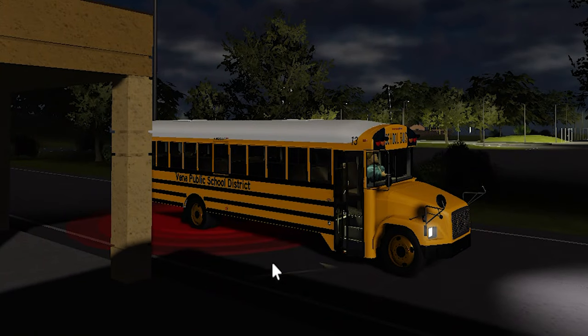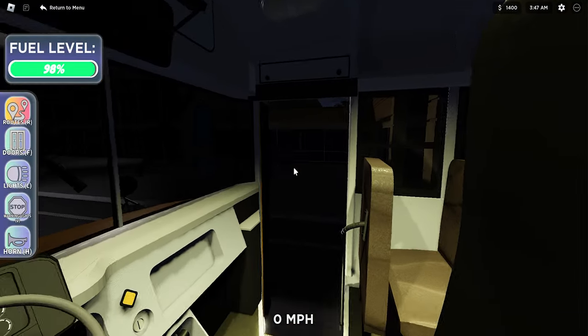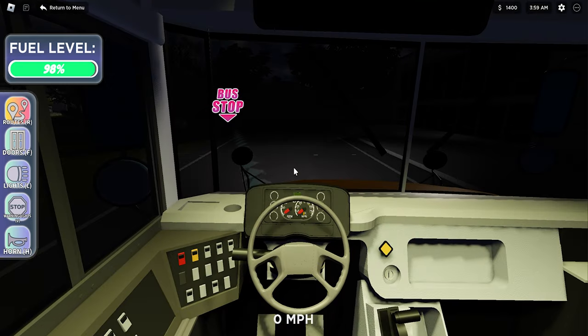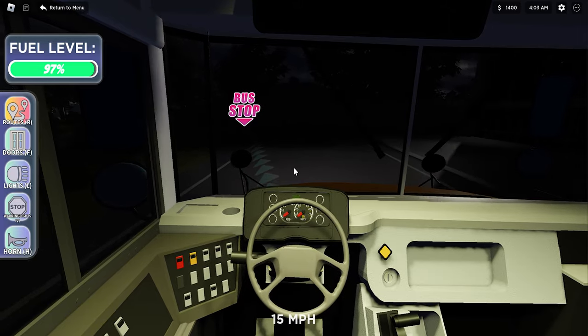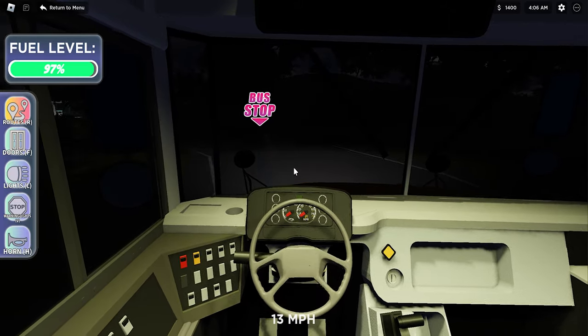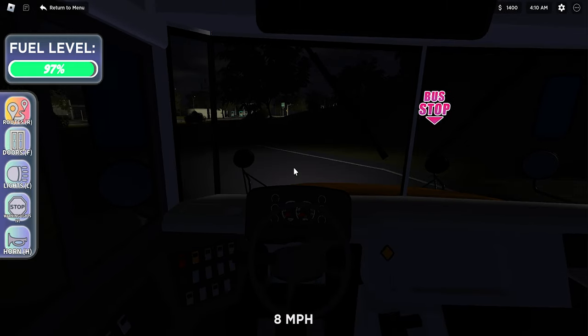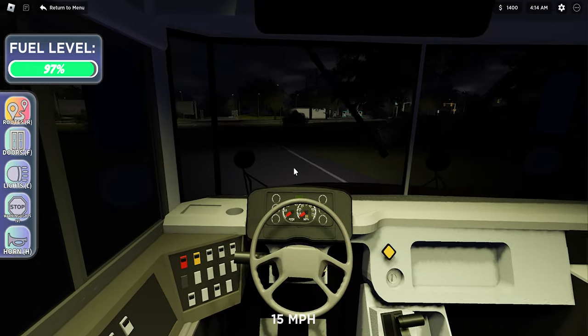Press F to open bus door. Does anybody... Oh my God! These kids just showed up. They're actually getting inside my bus. Come on, get on with it. The wheels on the bus go... Guys, I don't see my hands driving the steering wheel. It's so dark. I can turn on the light and turn it on. That's crazy.